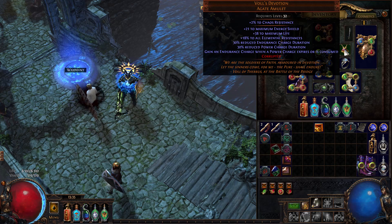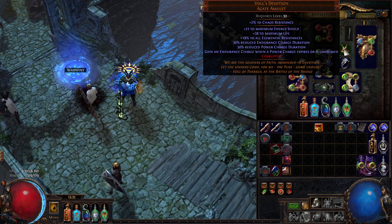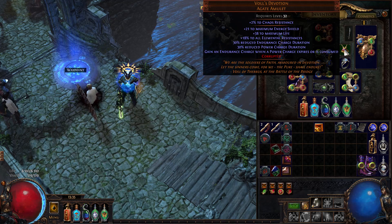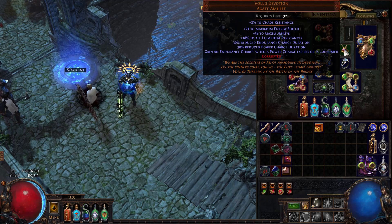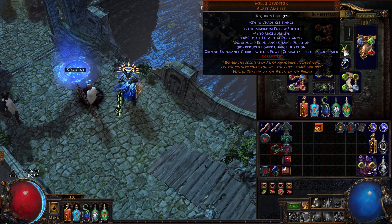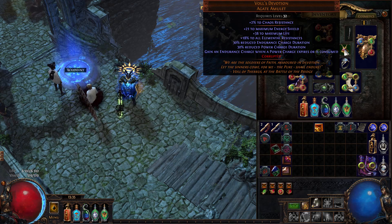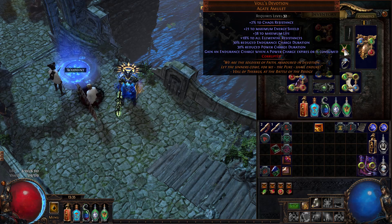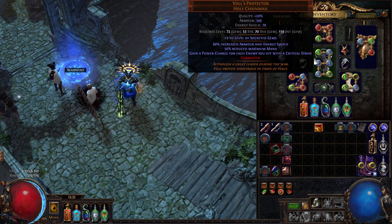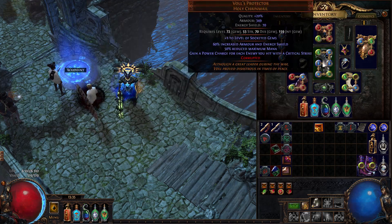You can of course get some better corruptions on the amulet, especially with those really nice corruptions coming in the new league, so this build can probably deal even more damage for very little cost. The three absolute core items are: Vol's Devotion, Vol's Protector, and Cospri's. Sarconia's is optional but especially nice with the right enchantment.